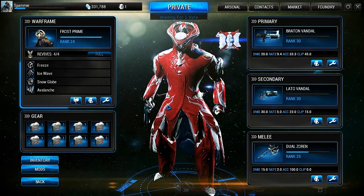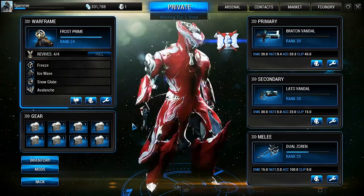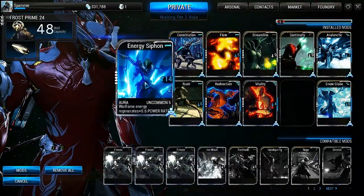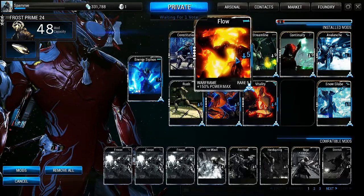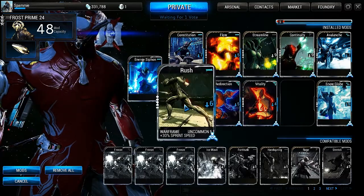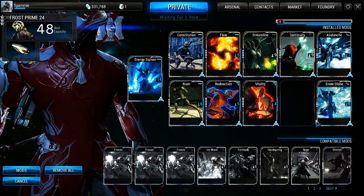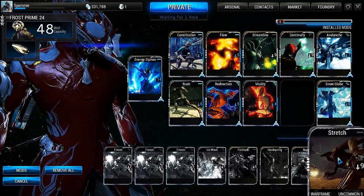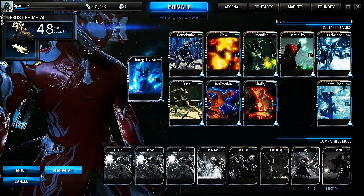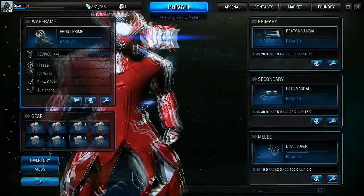What I plan to use during this gameplay is Frost Prime with this build: Energy Siphon, Constitution, Flow, Streamline and Continuity, Avalanche and Snowglobe, and Rush. Eventually after I level up my Warframe two more times, I'm going to be able to equip Stretch, which increases the power range, which is pretty nice.